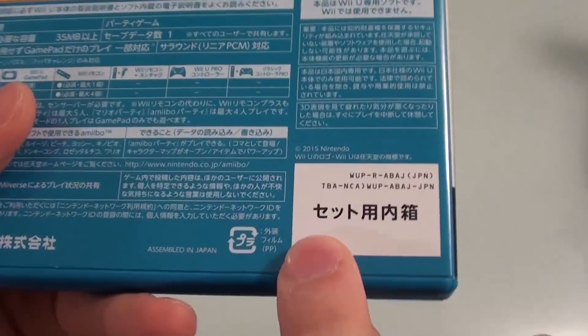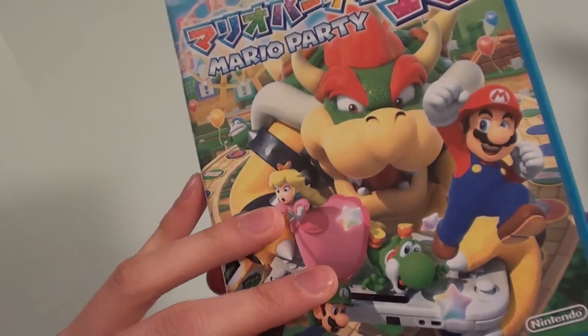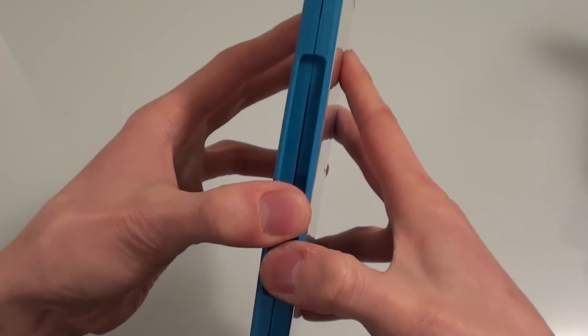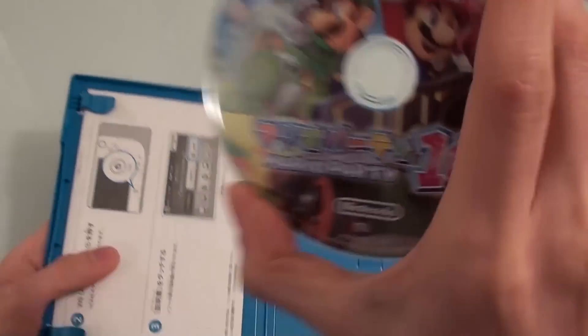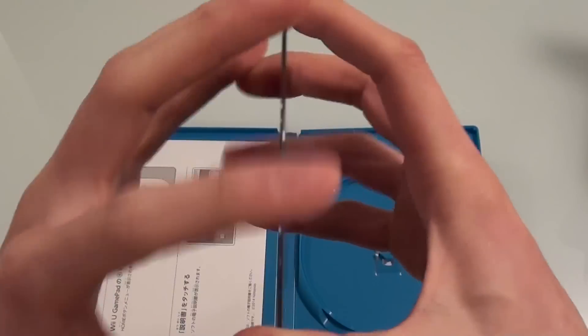By the way, this game does not have a barcode — it says that it comes with the set, which means that if you're trying to sell this on its own, you may run into trouble, get a lower price, or may not be able to sell it without the included Amiibo. So let's open up the box and see what's inside. This is the game disc itself — looks really, really nice.